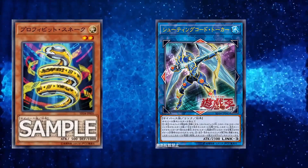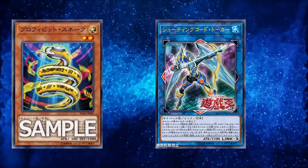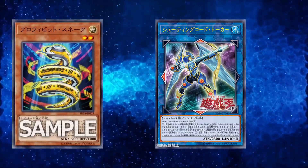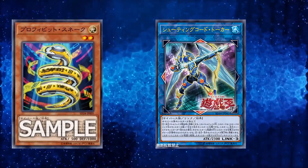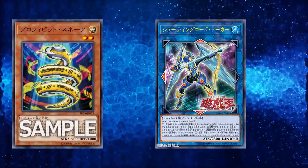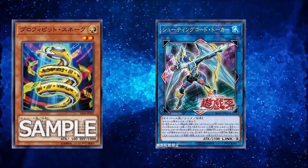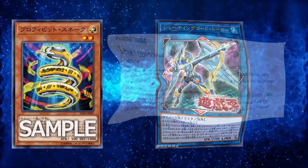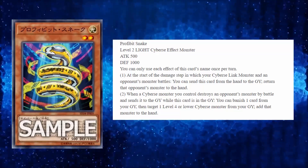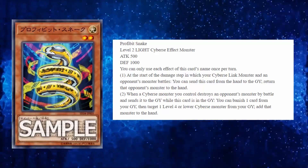What's up, B2 Capital G here checking out a brand new utility-themed Cyberse support card coming out in the brand new structure deck Master Link. This is actually a very unique and interesting card by design because it's essentially a hand trap that can also activate from the graveyard — you don't see a lot of cards designed like this. Its name is Prohibit Snake, it's a Level 2 Light attribute Cyberse, because basically everything in this structure deck is Cyberse-themed.